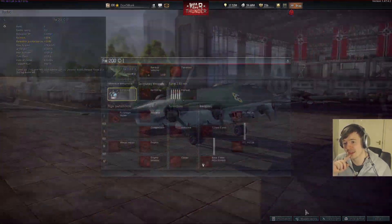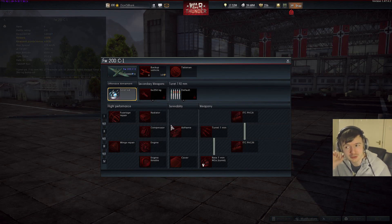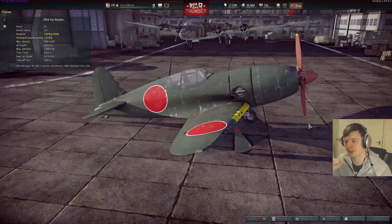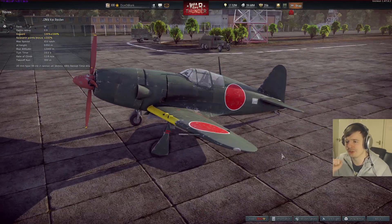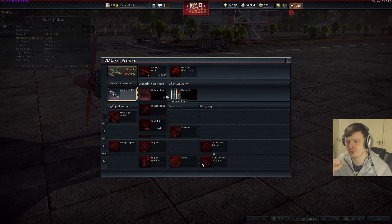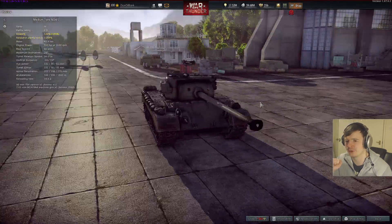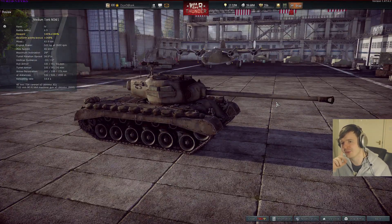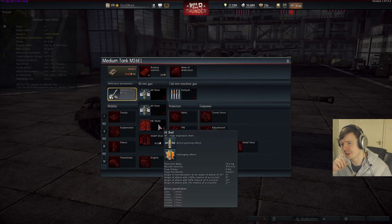There's also the Focke-Wulf 200 1C, which is a bomber with a variety of bomb loads — up to 2 by 1,000-kilo bombs if you want to go that route. There's a premium plane, the J2M4 Kai Raiden, which is a little bit ridiculous — you can get 260-kilo bombs on it, which is going to absolutely wreck airfields.